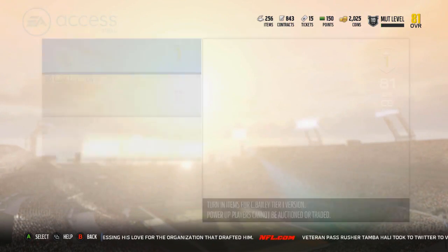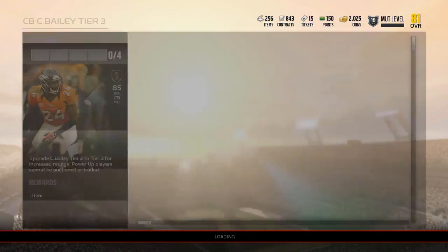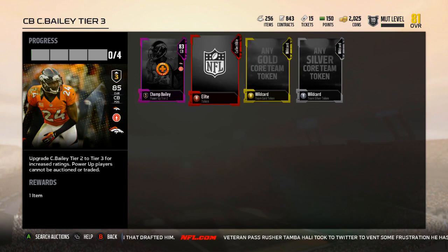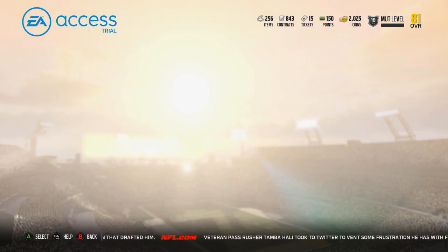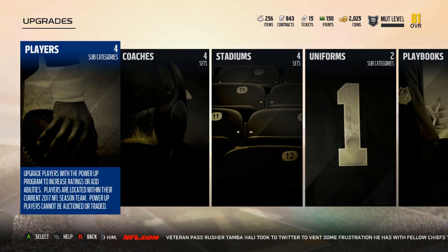We can move on from that. Then we have Champ Bailey — I have the 83 overall Champ Bailey. I just need to get an elite token. The elite tokens are kind of annoying and cost a lot, so that's the only reason I haven't done that yet. We'll get into that at the end.